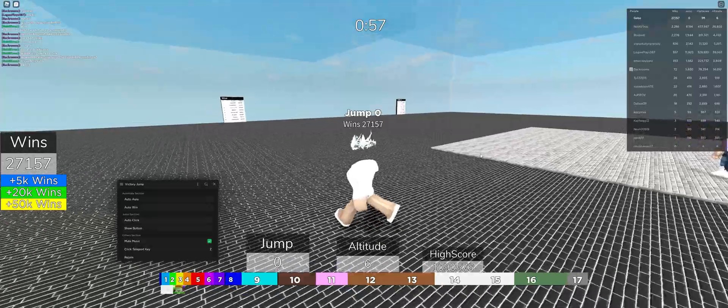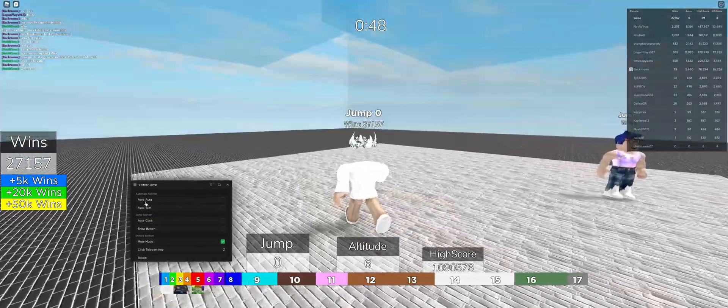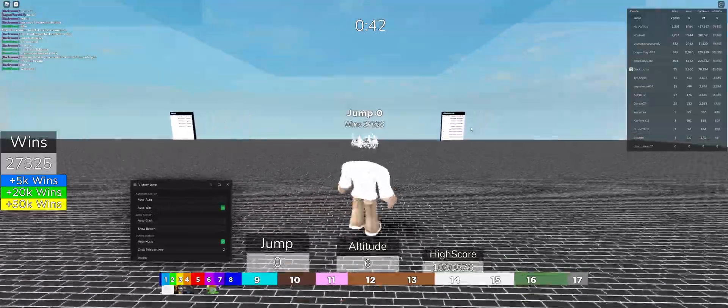Here we are — Victory Jump. I can finally unmute because the music is really annoying. Basically everything's the same. Auto Aura will automatically equip all your Auras. Auto Win, if you turn this on, will automatically farm wins.